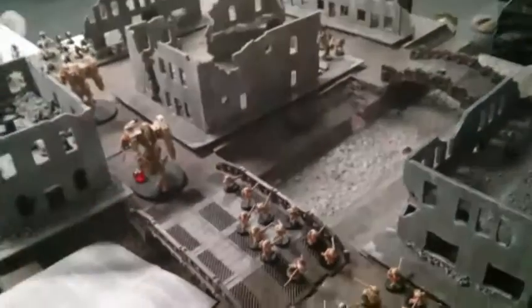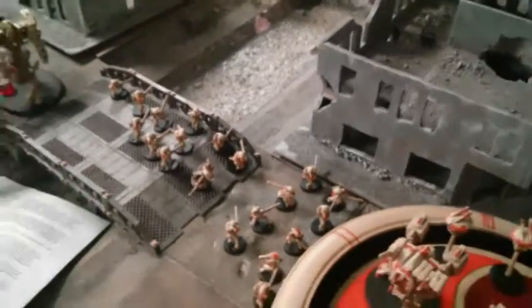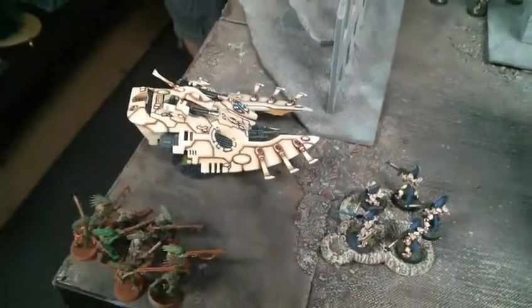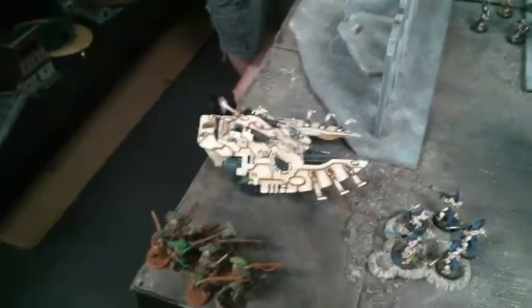Top of turn two: this Riptide shot in and did very little. The Ravana shot across, ignored cover — 20 hits, 18 wounds — but they saved all but one. This Riptide shot through the building and blew up one of those guys after Fire Warriors put 30 shots into the rear and did nothing. They hit once, wounded once, but it was jinked. The Riptide was eventually able to blow up the Wave Serpent.